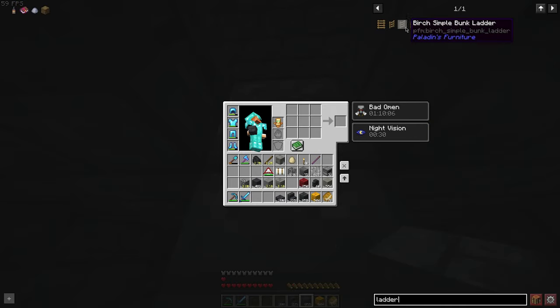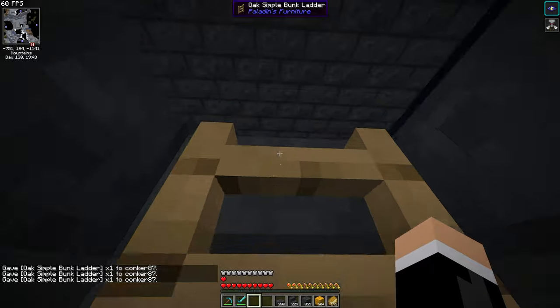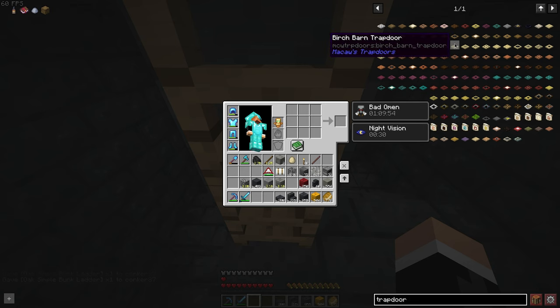I wish there were different kinds of ladders. Okay, and then we can have a trap door — metal ones. Metal trap door. Metal warning trap door. I like it.